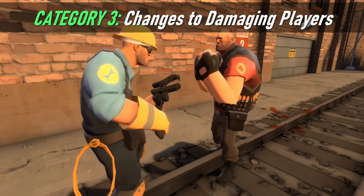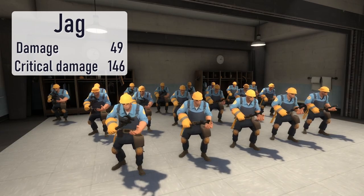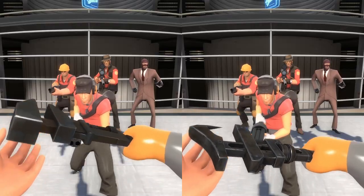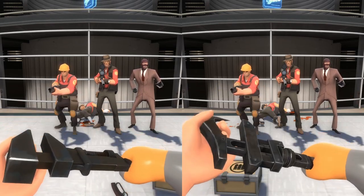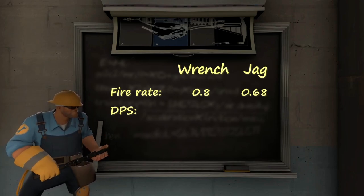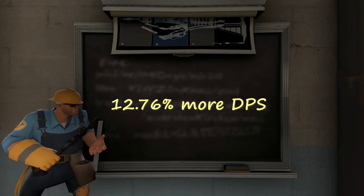The faster firing speed and the damage penalty mean the Jag performs differently versus enemies. The Wrench deals 65 damage and 195 crit damage. The Jag deals 49 damage and 146 crit damage. The lower crit damage means the Jag can't kill a Pyro or a Demoman with a single critical hit like the Wrench can. Additionally, instead of killing the 125-health classes in 2 regular hits, it takes 3 hits to kill a Scout, Engineer, Sniper, or Spy. In terms of damage output over time, the Wrench has a fire rate of 0.8 seconds and the Jag has a fire rate of 0.68 seconds, meaning the Wrench deals 81.25 damage per second and the Jag deals 72.06 damage per second — the Wrench deals 12.76% more damage per second.